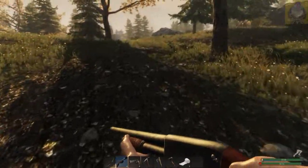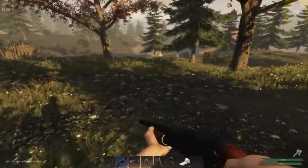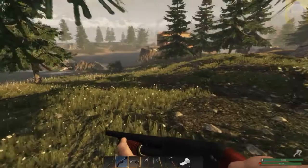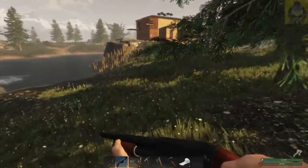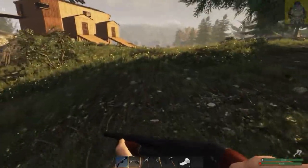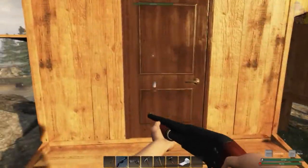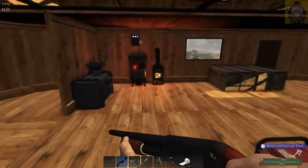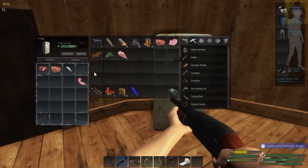I'll just pick up a couple of things, whatever I can see. Wait, do I need to eat? Yes, I do actually need to eat some food. Grab the food - I forgot to get some food. So let's go inside real quick. I'm going to cook up a steak or two. To the fridge - grab one of you and one of you.